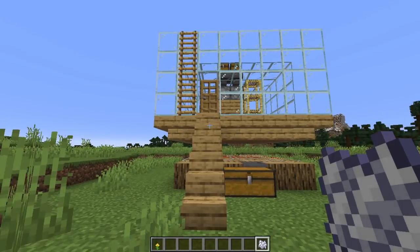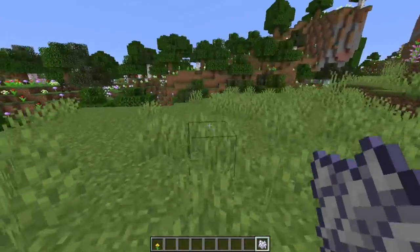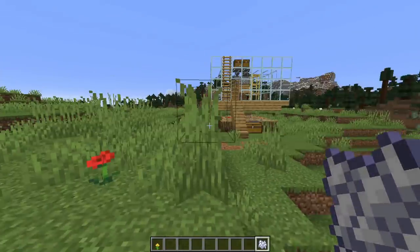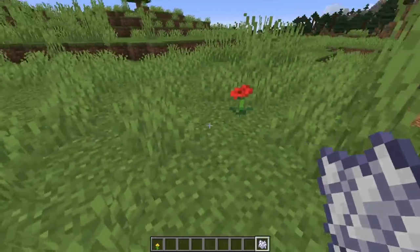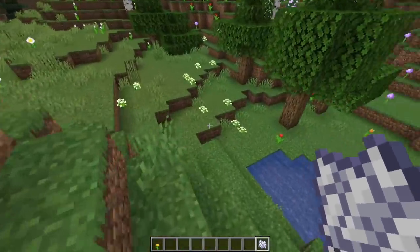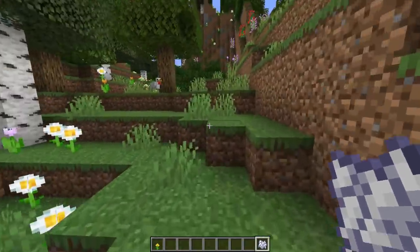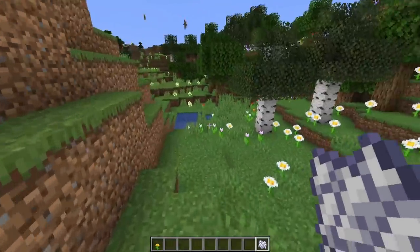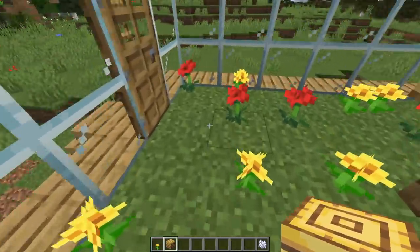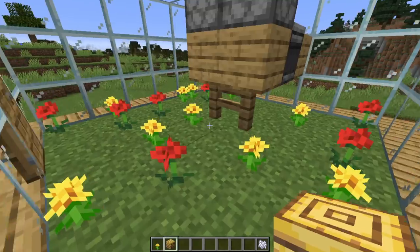Your farm is very nearly ready now, but you're going to need some flowers over those. The bees are not going to get their pollen and you're not going to get any honey without them. If there aren't that many flowers around, you can bone-meal the ground and that will give you flowers every now and again — little red poppies and more. You're looking for single-height flowers: tulips, little white flowers, dandelions, poppies — that kind of thing — and you're going to need about a dozen of those. I've put loads of red and yellow flowers. It just looks nice, and you might need a few dandelions very shortly anyway.